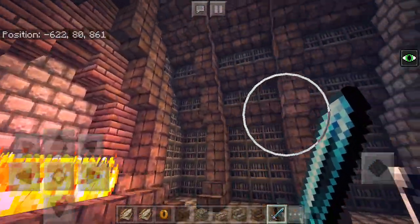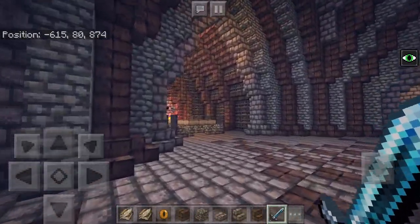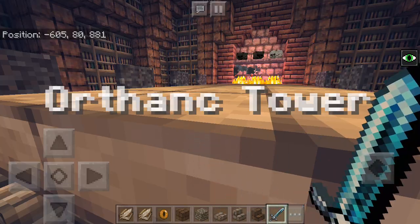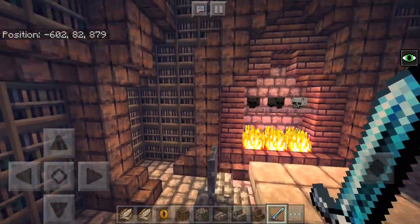Here's a library room, kind of where the orcs would keep their records. I don't know if orcs can read, but hey, it's a feature. We have the council room — discuss battle plans in front of the massive hearth.